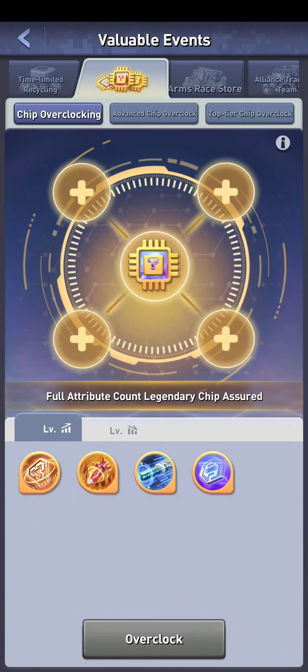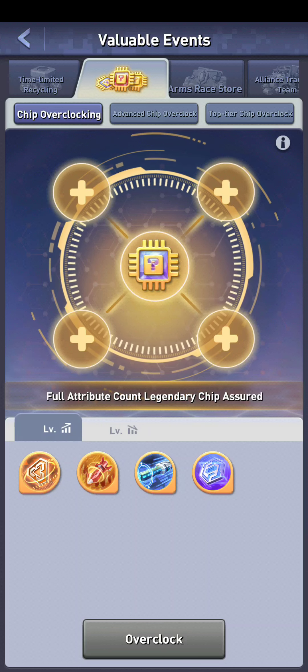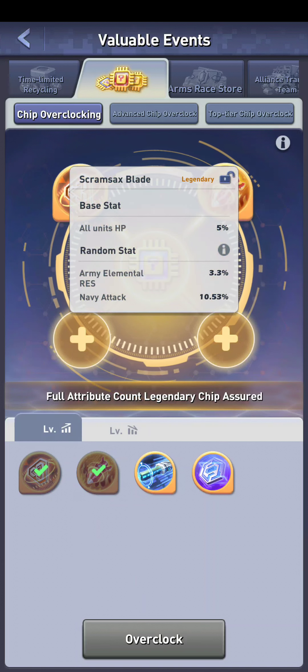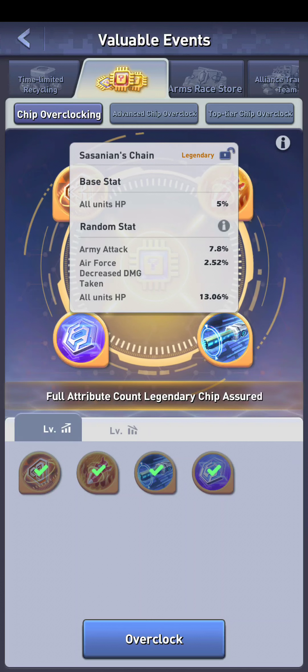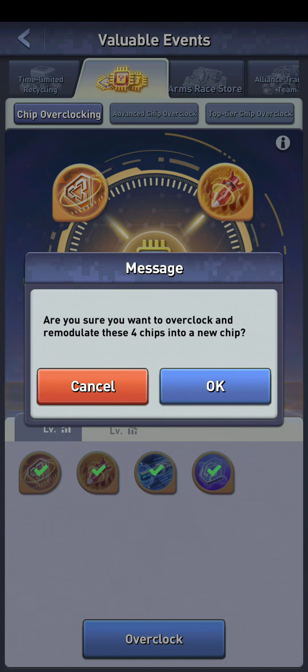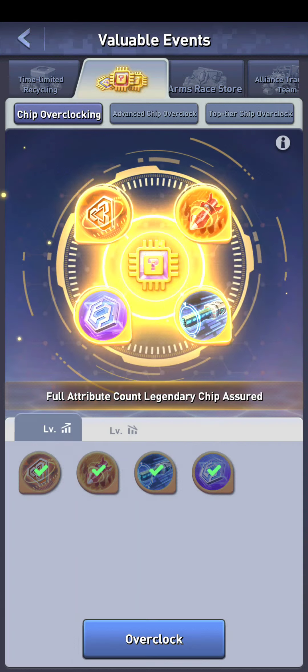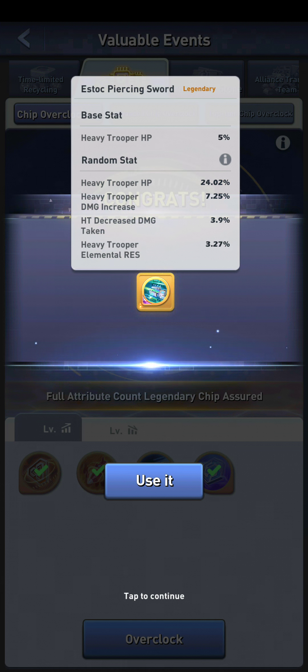For the first stage you need four gold chips — or orange chips, whatever they call them. I've got four right here that I don't care much for. This stage is pretty simple: you get four chips, you push overclock, you have very little control, and you turn them into a new chip. You don't choose what type of chip it is or what slot it is. Its attributes will be slightly higher than a basic gold but they may be totally useless to you.